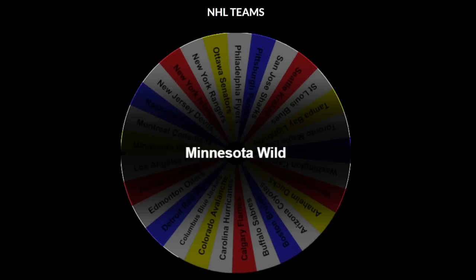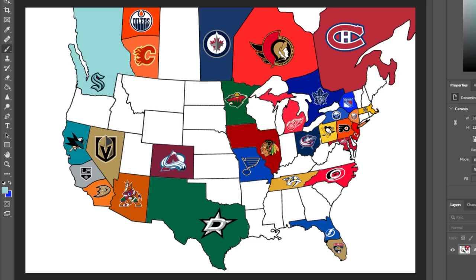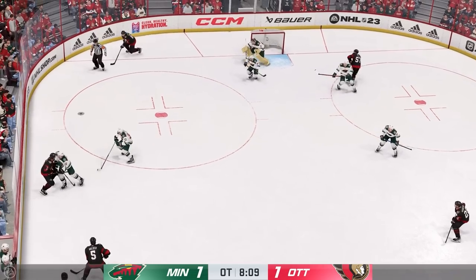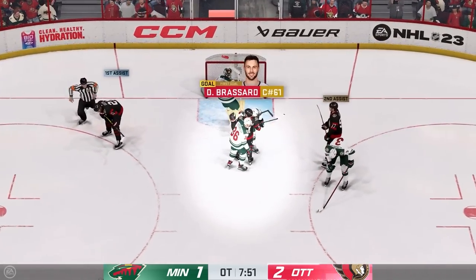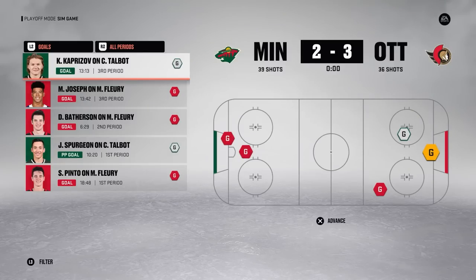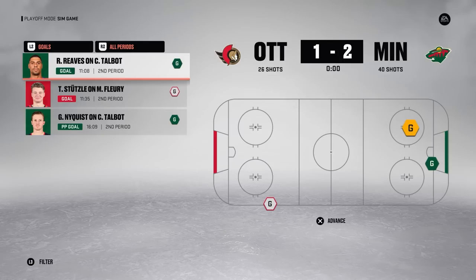We continue in the Western Conference with the Minnesota Wild heading northeast into Ottawa territory. Game 1 goes to overtime, where Derek Brassard drives to the slot, gets past the defender, and beats Marc-Andre Fleury to give Ottawa the win. Ottawa doubles down in Game 2, winning 3-2. Minnesota avoids a 3-0 deficit with 6 goals in Game 3, and then a massive goal from Ryan Reeves in Game 4 evens the series.